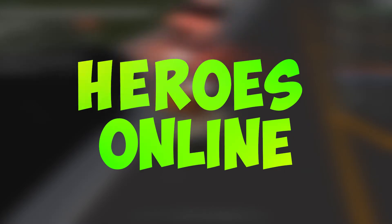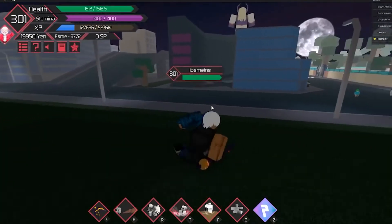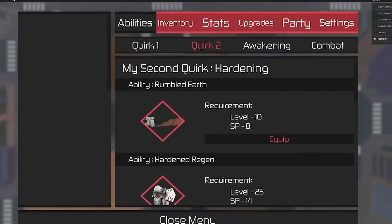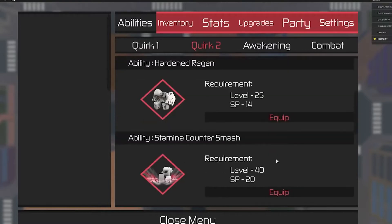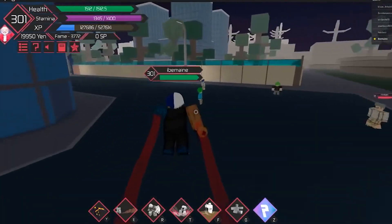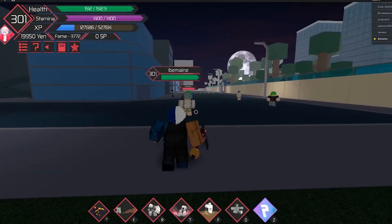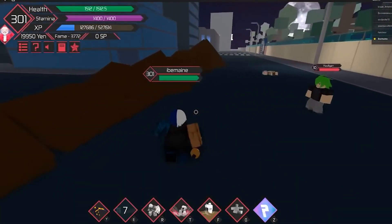Heroes Online is another RPG game based on the popular anime My Hero Academia. This game has a free roam mode and team battle. It also has three major locations — the wholesale city, the beast forest, and USJ — that you can explore. You can choose your own path here: be a hero who fights for justice or a villain who wreaks havoc anywhere. The game features dailies, character customization, quirks, weapons, and well-defined stat systems.